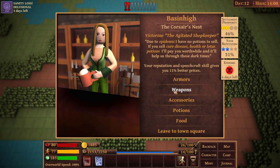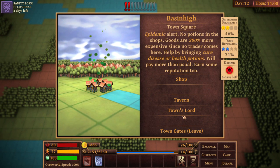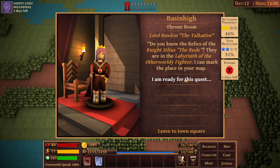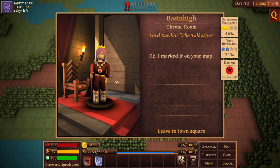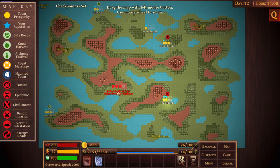There's only one fish left. Lord Rockin tells me the relics of the knight Silius the Rude are in the labyrinth of the otherworldly fighter - he'll mark the place on my map. It's three skulls difficulty though, so we're not quite ready for that yet. Thimbleshire also has a pandemic - brutal. There's basically nothing on this side of the map that isn't coated in Nurgle juice right now. Maybe we'll walk over to Swan Lore and see what quests they have.